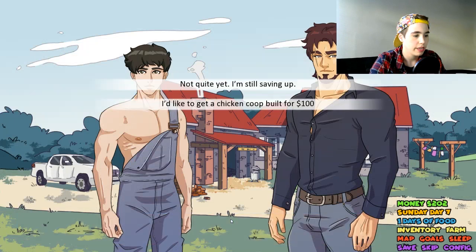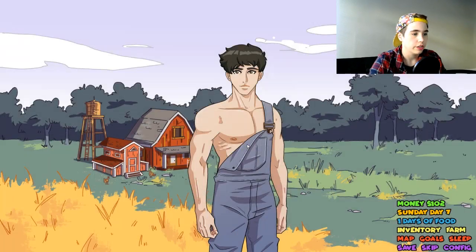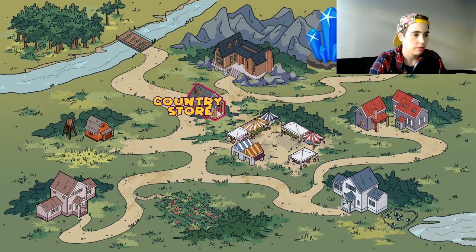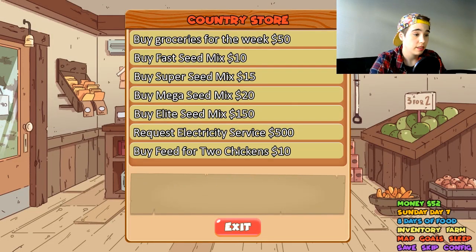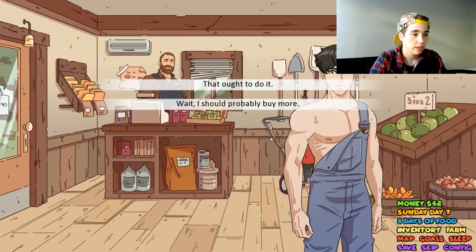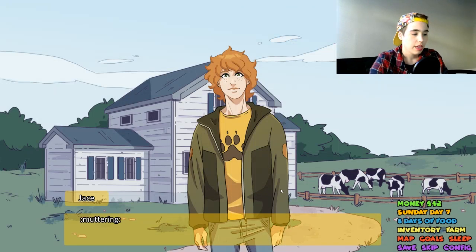First things first, I'm going to buy a chicken coop. Now we're going to go to the country store — I need to get this and not spend the rest of my money. Then we're going to go here to Jacy's Ranch. We've met Butch, we've met Rusty a little bit — now we're going to meet Jace.